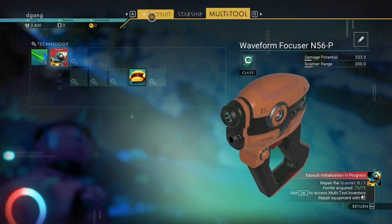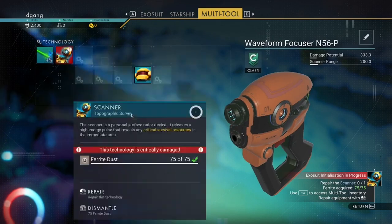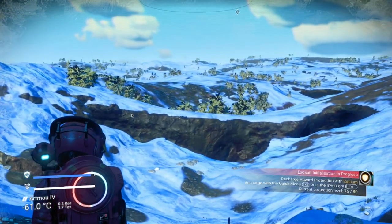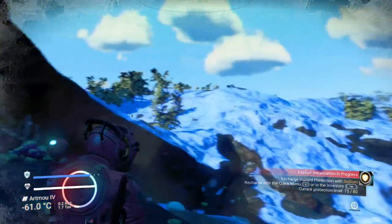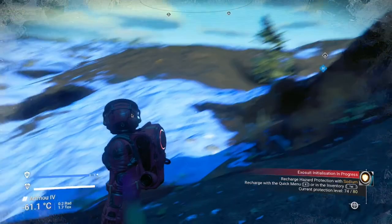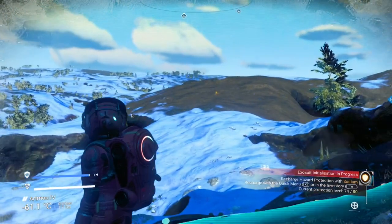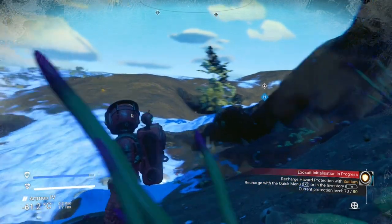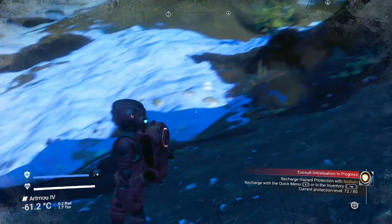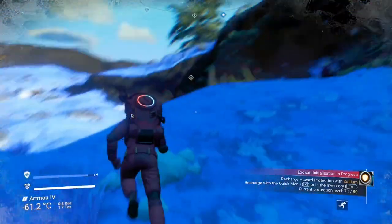Let me show you first how much I have — this is what I've mined. I have enough to repair the tool. If I use C — there's my starship. So we are going to run for that ship, and I'll use C. I don't see any sodium, but it does show hydrogen crystals. Let's run to the ship.